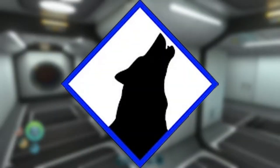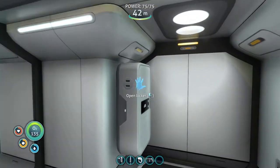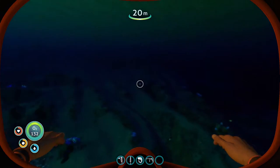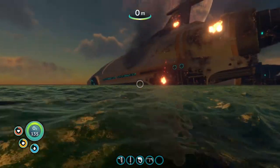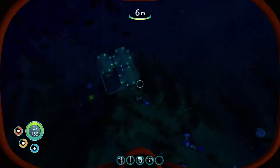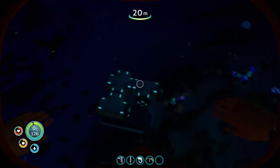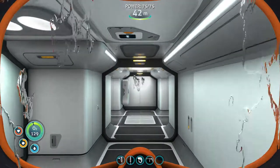Welcome back to Subnautica, my name is Ulfert and we are back to do more stuff under the oceans. Last time we started off and got ourselves away from the lifepod a little ways — we are kind of on the edge between the deeper biomes. We're a little close to the Aurora for my liking, but we'll be okay. We do have one of these guys outside again. I realized our base was built right there, but I really don't want to move.